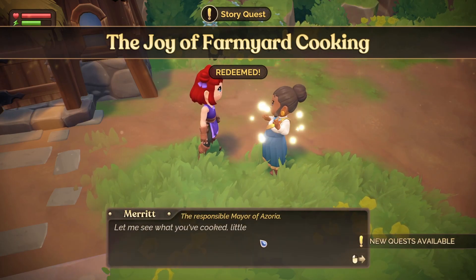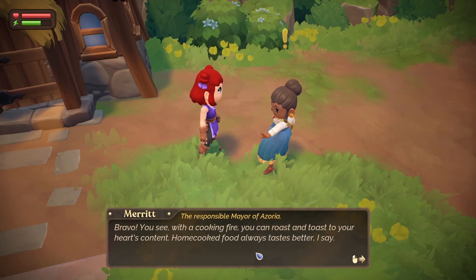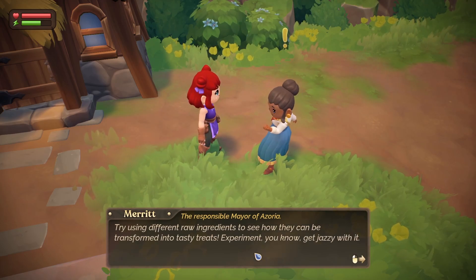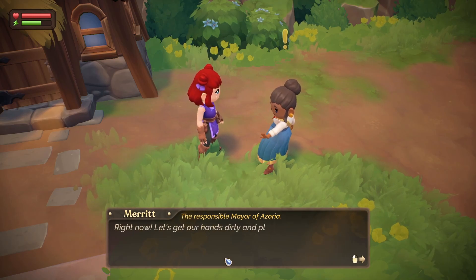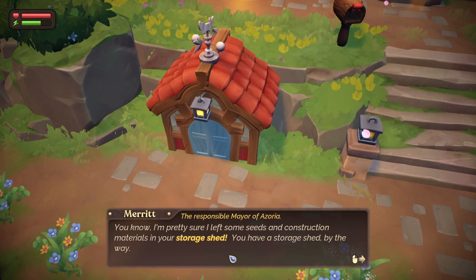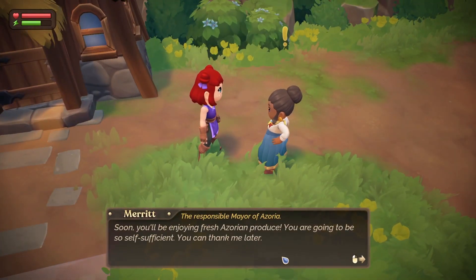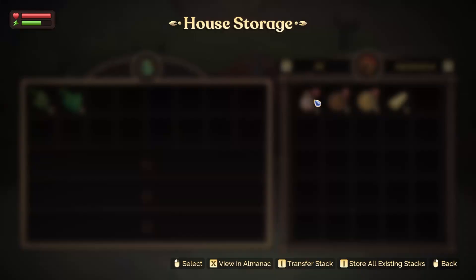Redeem quest! Let me see what you've cooked, Little Oliphant. Bravo! With a cooking fire you can roast and toast to your heart's content. Home cooked food gives you more energy than raw and sells for more money at the market too. Try using different raw ingredients to see how they can be transformed into tasty treats. Now let's get our hands dirty and play around with some seeds and soil beds. I left some seeds and construction materials in your storage shed — go get the materials, construct some soil beds, and plant one seed in each. Let's go! We've got turnip seeds, silt, sand, and logs.